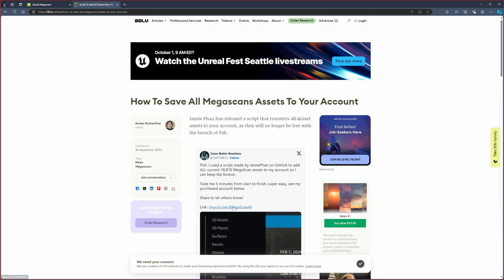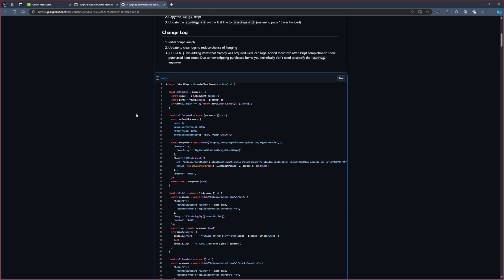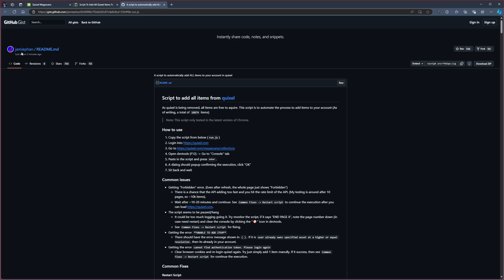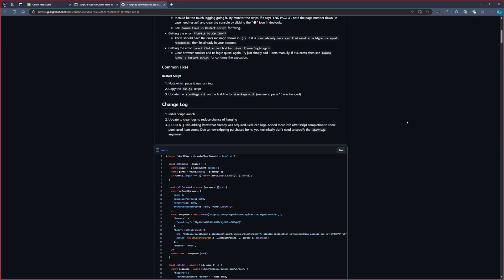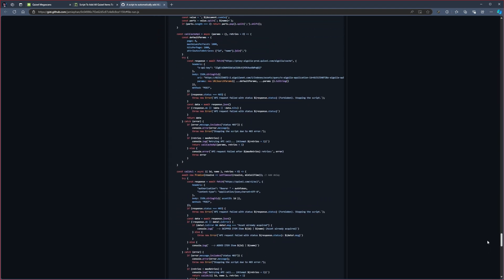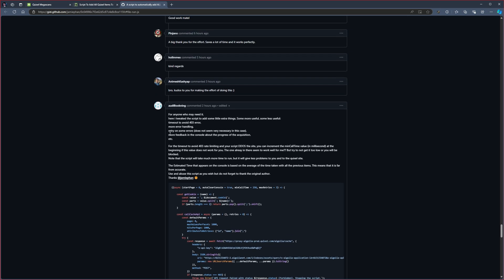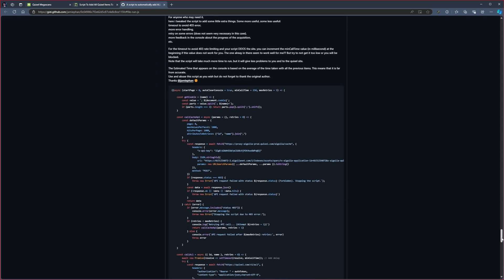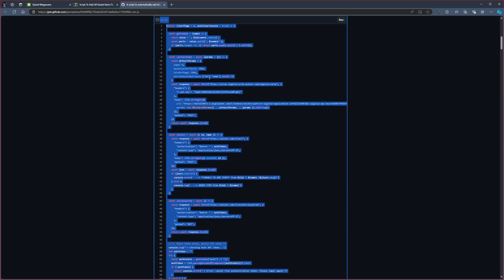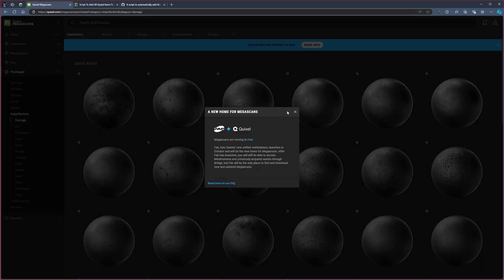With the script, basically what you do is open this link, which takes you to a page where a user called Jamie Fan has posted the script. There are people below who have made some modifications to it to sort out some errors, so it's worth looking through those. For example, one user made some tweaks to reduce errors. You could copy that one if you like — for argument's sake let's go with that one. You'd select the entire script and copy it, then go onto the Quixel Megascans website.